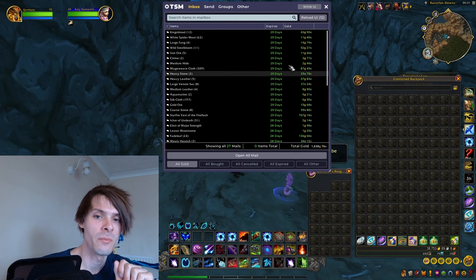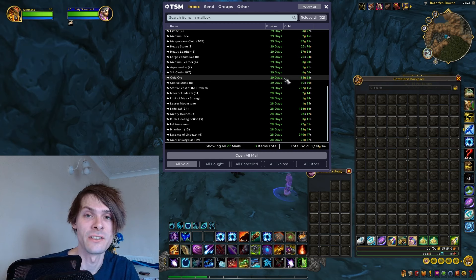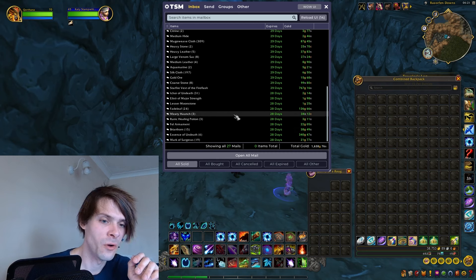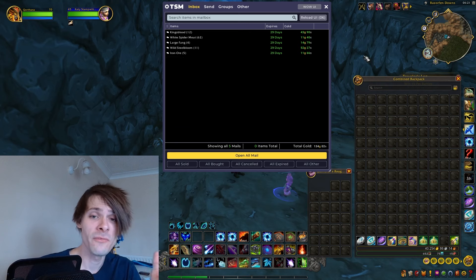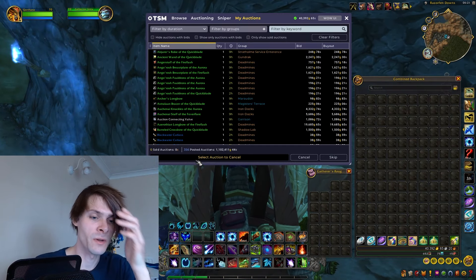Jumping into the mailbox, we do have a couple of sales today, because we got a lot from the chests within Razorfen Downs. Razorfen Downs generally has a lot of chests — just hit the hidden ones, and you don't generally need a rogue to open them; they're all openable. We sold the Star Flare Vest of the Fire Flash for 767 gold, plus various materials, coming to a total of 1,638 gold.